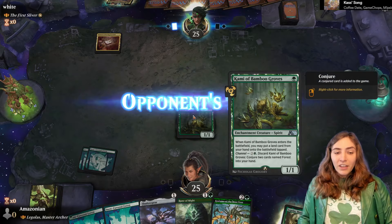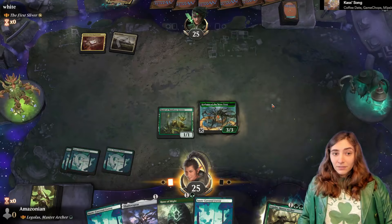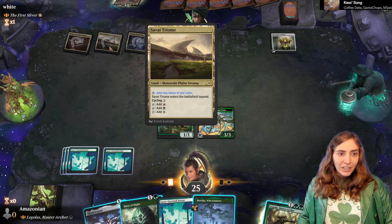We've got some nice turn one ramp, which makes me very happy, but I don't think I want to play Legolas on turn three since I won't have a way to protect him. Instead, I'm going to bring out Kodama, because next turn I have the potential to modify some creatures and get some ramp going. Dramatic Lantern — sounds pretty good to me. It does give them all their colors, but they already had really good access to colors.